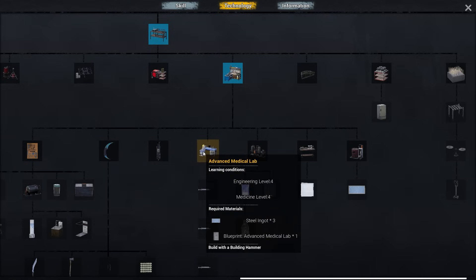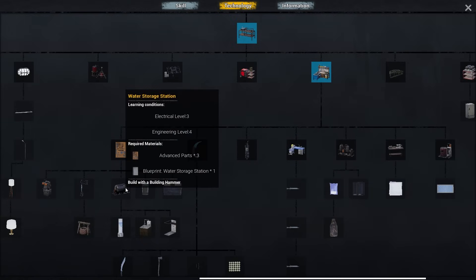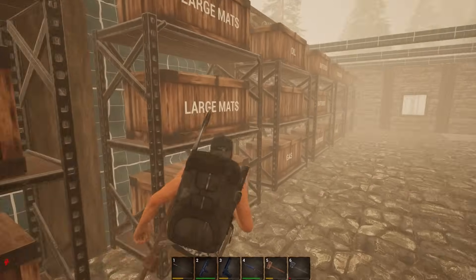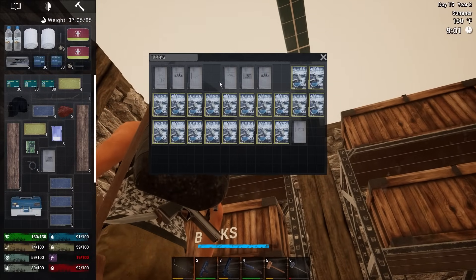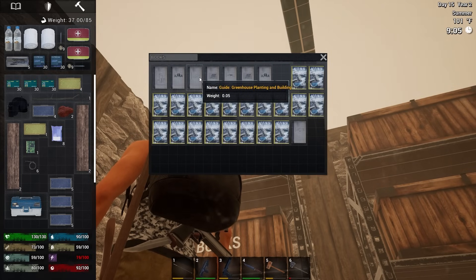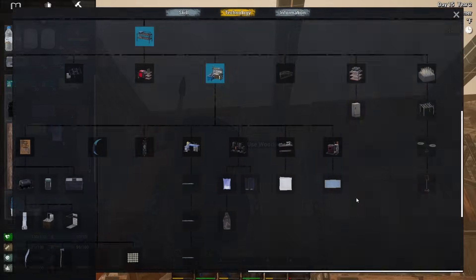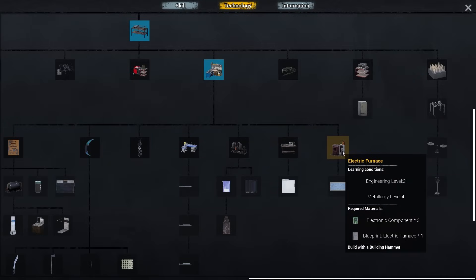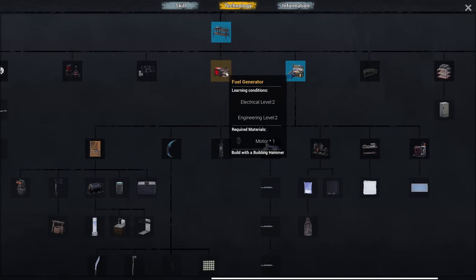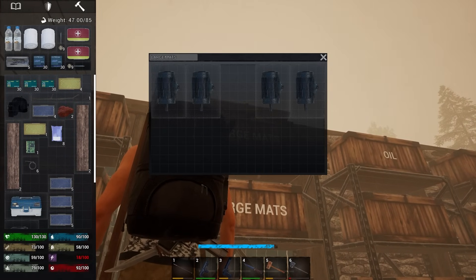The machining table opens up advanced parts, oil well core, advanced medical lab, chemical sewing, and electric furnace. The electric furnace should be the next one we make because we're gonna need steel. But do I have the electric furnace book? Chemical lab, oil, solar, bullets... no, I don't have it. So I can't do anything else until we get the electric furnace book.